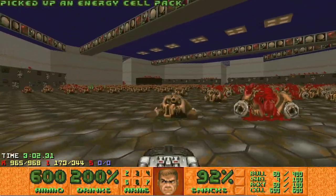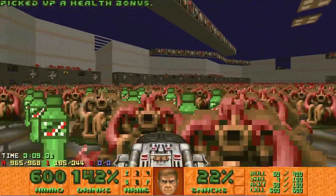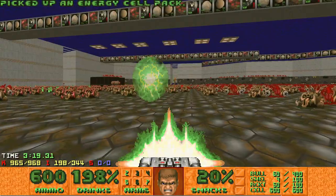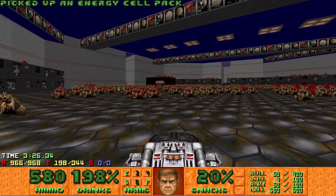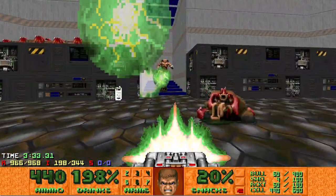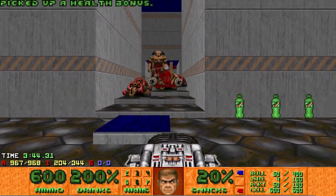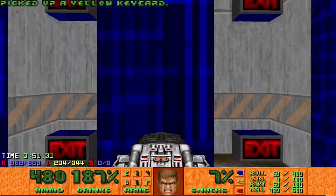Finishing off the last few Revs, now it's time to clean up the Cybers on the very outsides guarding the keys. Silly me forgot to break the Rev ball — that was just a bit of unnecessary damage, thankfully not too much. Spam the Cybers down, but be careful because on the opposite side there's another Cyber, so look behind you every once in a while. Charge up your BFG and land a bunch of BFG balls on him. The last guy guarding the yellow key doesn't have anyone behind you, so you can actually two-shot him, and that's it.